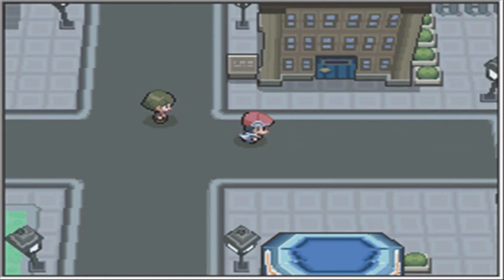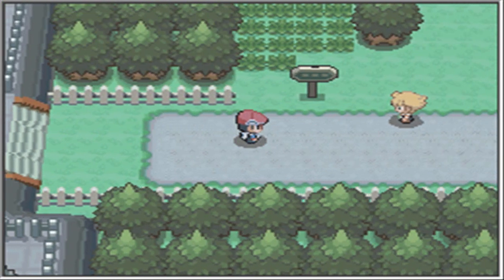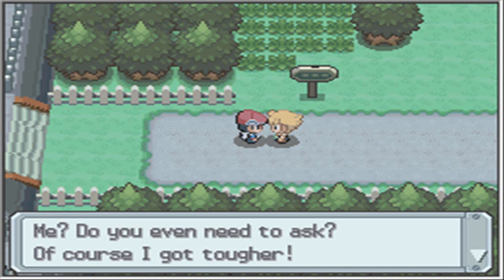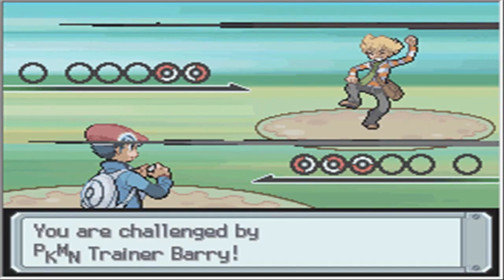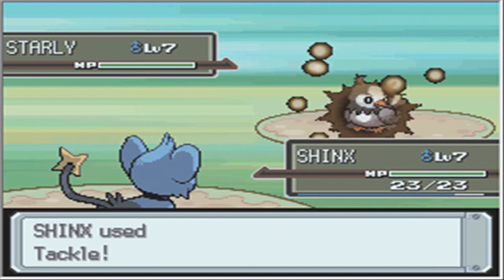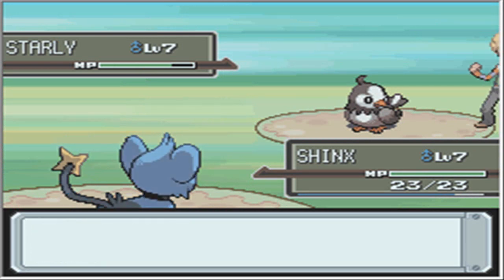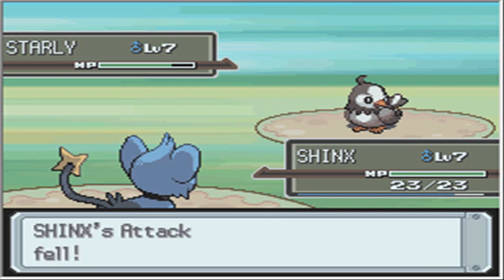I think we're done with Jubilife City for now. Is that Barry over there? Oh god, I think it is. I wanted to see other people besides you. Hey Mike, tell me you got a little tougher. Of course I got tougher - I'll demonstrate it to you! Alright, so this is the first rival battle of the game. I put Shinx in the front to use Intimidate on Starly. Level 7 versus level 7 - I might be able to take this thing out. Alright, I believe in Shinx!